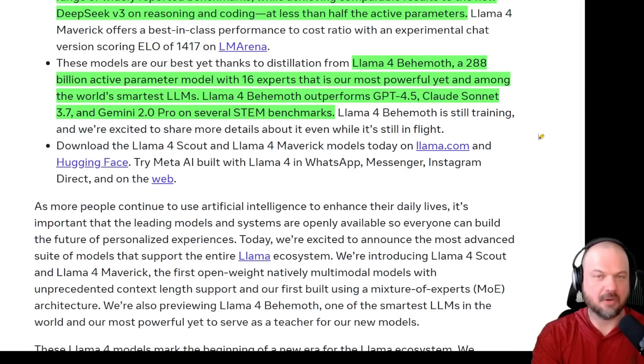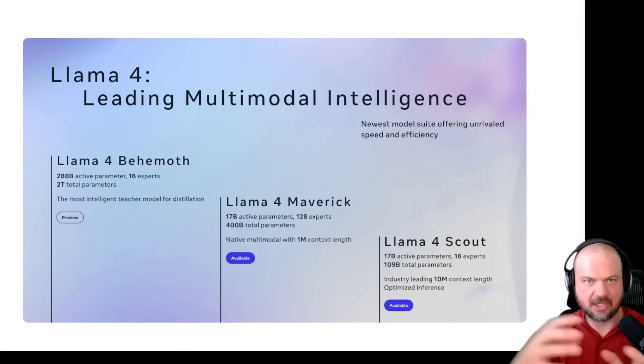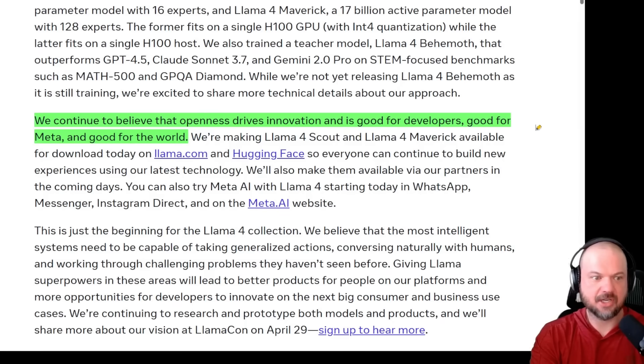Next we have the Llama 4 Behemoth — their most powerful model yet and among the world's smartest LLMs. It outperforms GPT-4.5, Claude Sonnet 3.7, and Gemini 2.0 Pro on several STEM benchmarks. They're describing it as the most intelligent teacher model for distillation — using it to create synthetic data for training other models. It's sort of the alien queen laying eggs to build other models for specific use cases. They believe that openness and open source drives innovation and is good for developers, good for Meta, and good for the world.